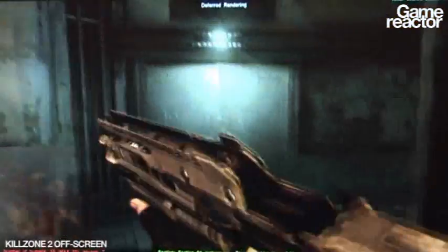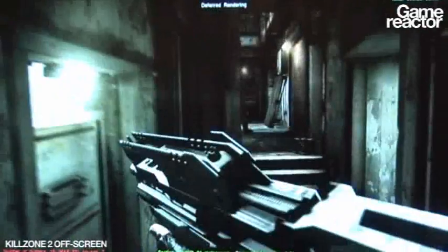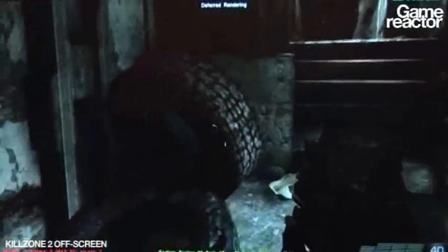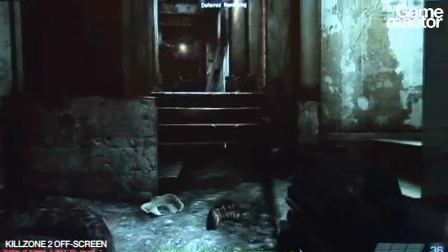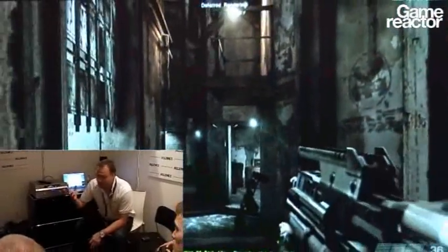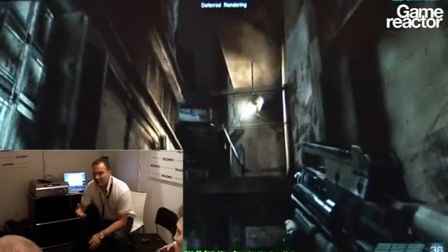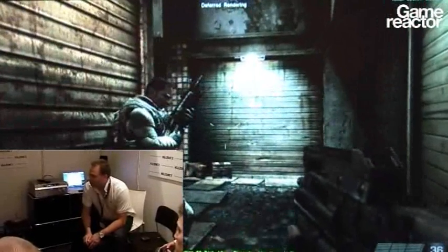We're supporting full 7.1 surround sound, and this again adds to the immersion. What we're also doing is we've got lots of lights in the level. We're using our proprietary engine. It says on top here: Deferred Rendering. This is the technique that our engine uses to draw lots of dynamic lights that are all shadow casting. You can see lots and lots of lights in this level, and what it does is it makes every object and every character in the world feel like it's part of that world, because they're casting shadows — they have actual weight and are really integrated into the environment.